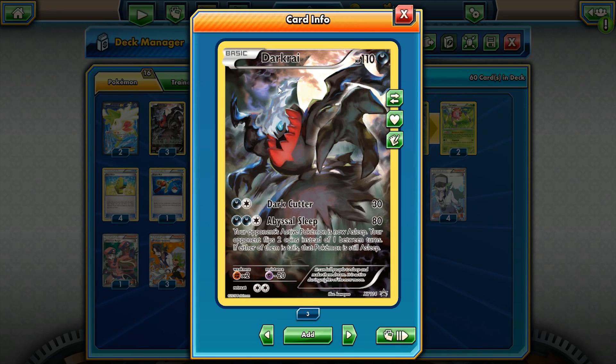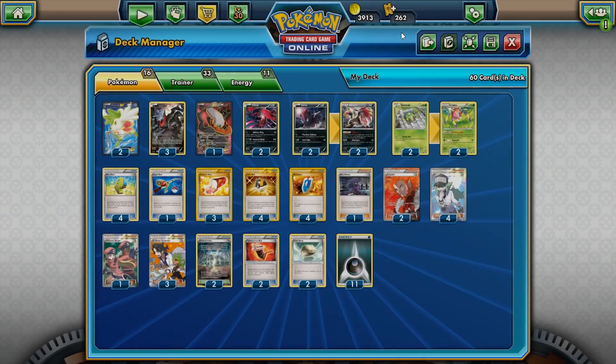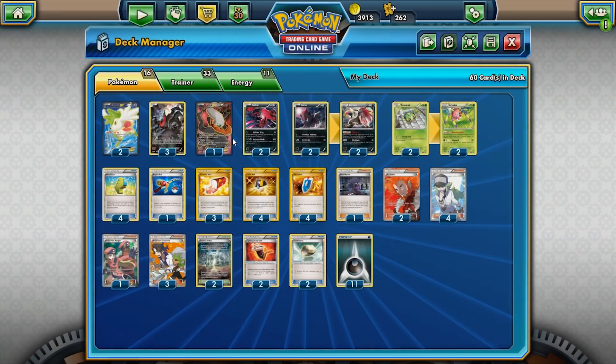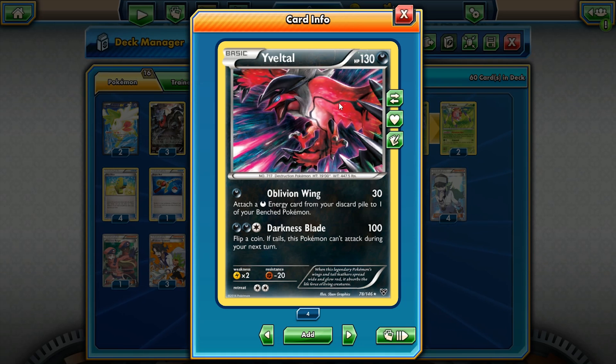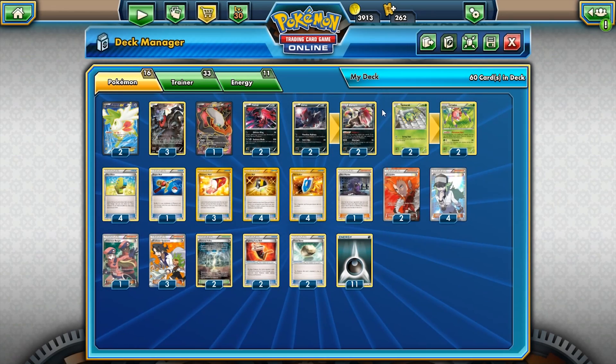We're going to be using two Shaymin EX here — 110 HP Colorless Pokémon — whose Set Up ability lets you draw until you have six cards. We're also playing Yveltal, which is a basic 130 HP Pokémon able to use Oblivion Wing to cycle in some energy. With Fighting Fury Belt it becomes 170 HP — pretty good for a non-EX. Oblivion Wing hits for 30, plus the Stadium, plus Fighting Fury Belt — that's 50 damage, knocking out tiny basics while also accelerating energy. That's your Pokémon line.